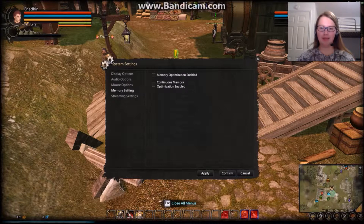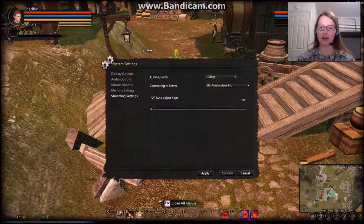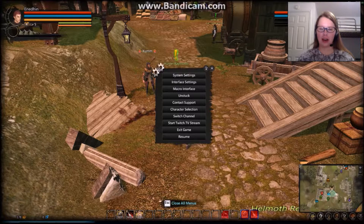I actually don't have a lot of experience with Memory Settings — I just have it on default with none of the boxes checked, but you're welcome to experiment around and see what they do. Streaming Settings — if you want to put your videos up on Twitch or anything, you can choose where you want to connect to the server, the audio quality, and adjust the KBPS. So that is all under System Settings. Feel free to experiment, and I'm going to push Confirm and exit out of that one.